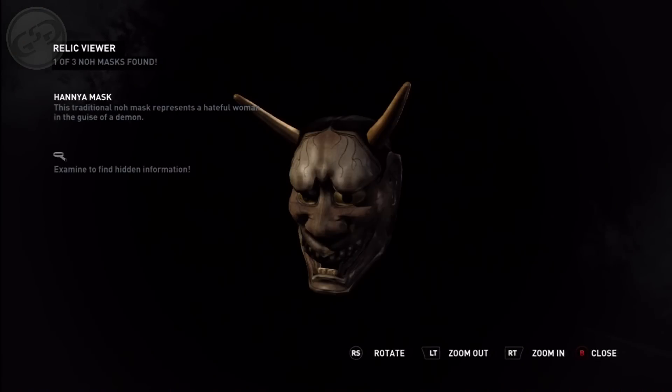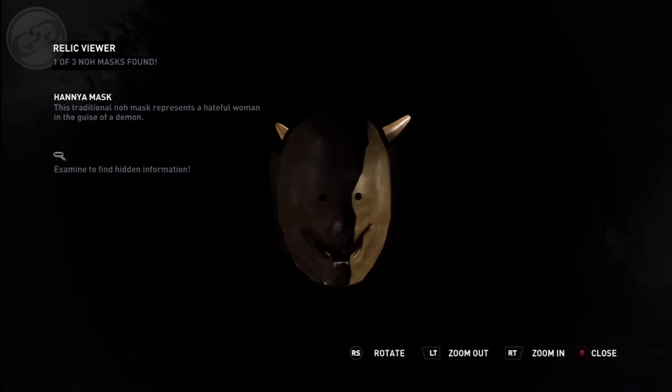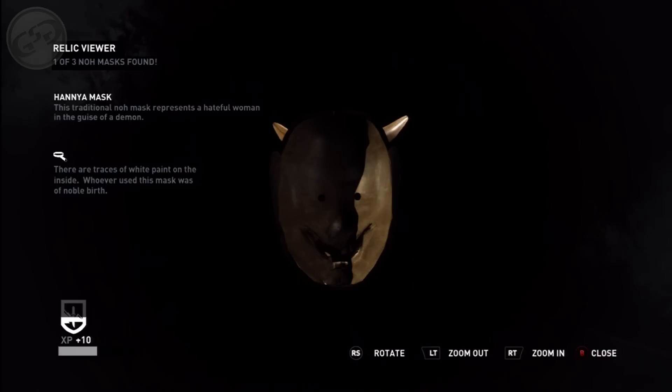On some relics you can examine them and get more XP. There are traces of white paint on the inside — whoever used this mask was of noble birth.